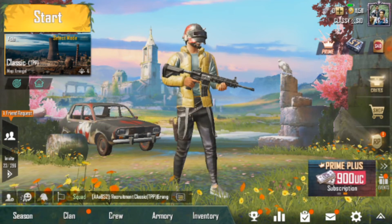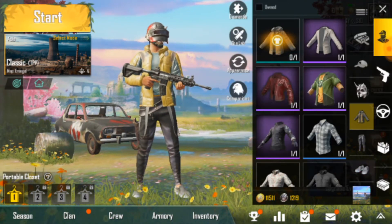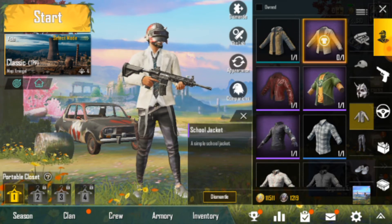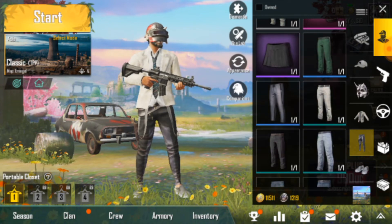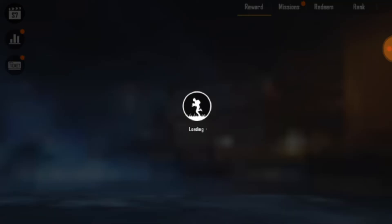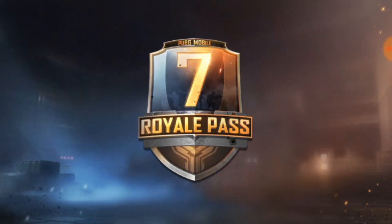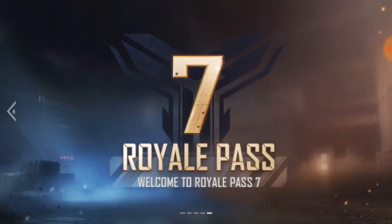I'm going to tell you: 15 BP coins and 15 silver fragments. Royal Pass Season 7 — so you don't have to worry about it. Okay, skip.